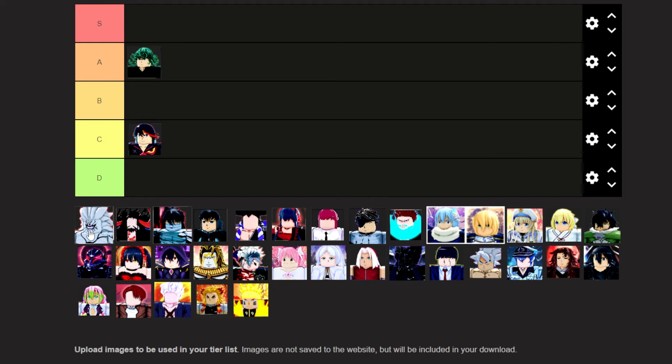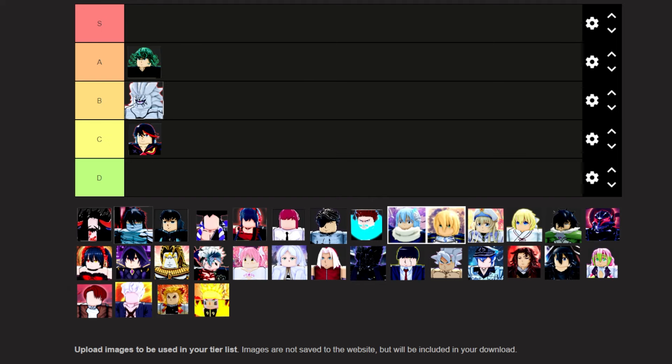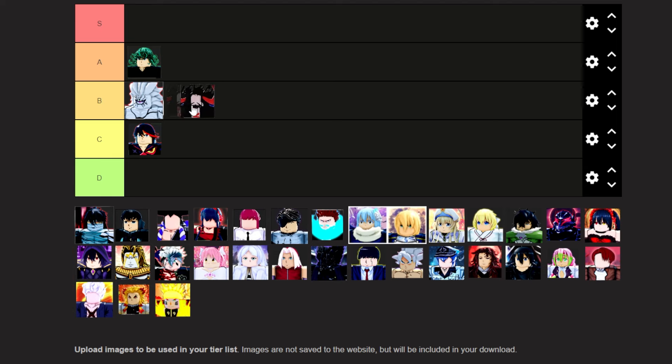I'll be putting Boros in B tier. He gives 15% crit chance for 15 seconds. There are way better assists in the game, so he's not the worst, he's not the best. I'm going to be putting Kaido in B tier behind Boros, because he gives 24% crit chance during his assist move, which isn't even that long, so he's really not a good assist in my opinion.